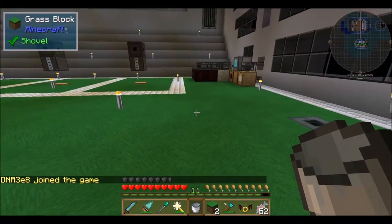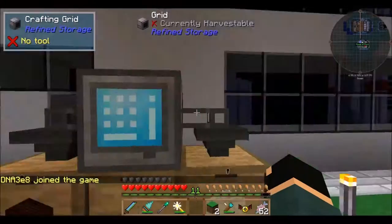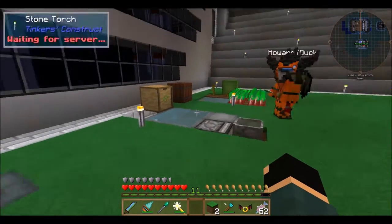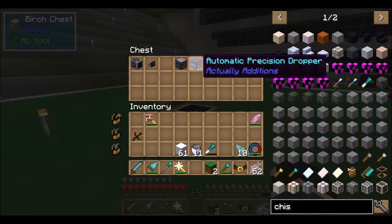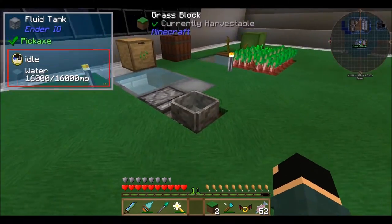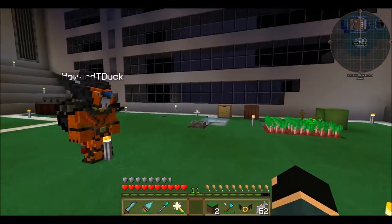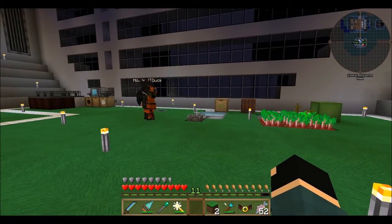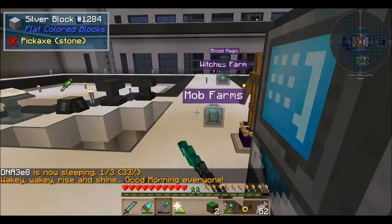Hey, there's DNA - I think he's coming on with us too. The next thing is the harder part. I'm gonna use refined storage. Can you place the dropper over top of it, like maybe one block high? I put all my stuff for this build in this chest. I'm gonna go make another dropper for the next part of this.